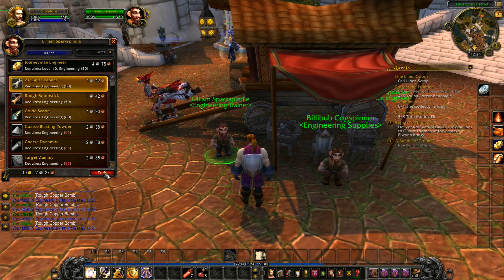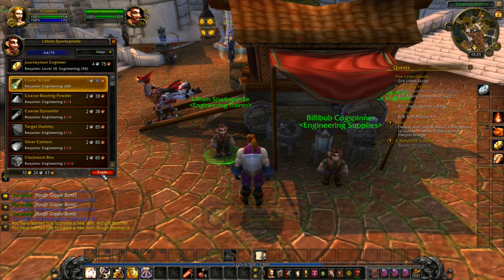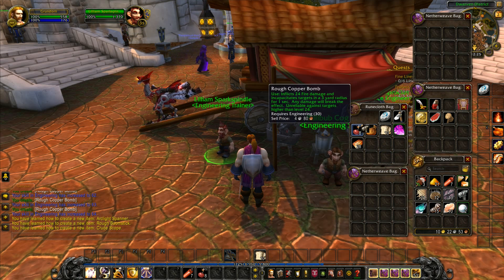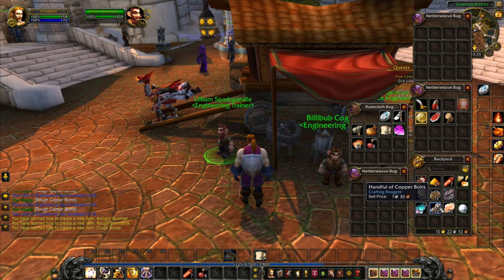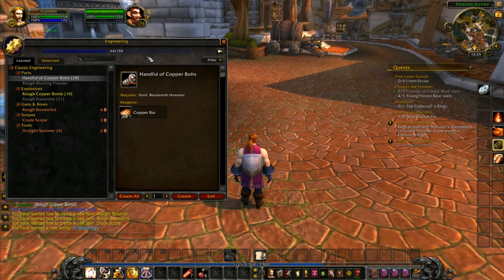Let's go to the engineering trainer. We can make an arc light spanner and a rough boomstick — which is a gun. Guns are now only used by hunters; you used to be able to use them as a warrior for long range. Now only hunters can use a gun. Let's put our copper bolts and dynamite away. We forgot to level up journeyman training — let's do that. Our potential engineering skill is now out of 150.